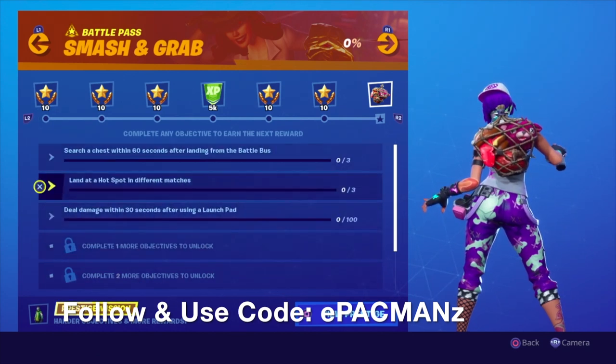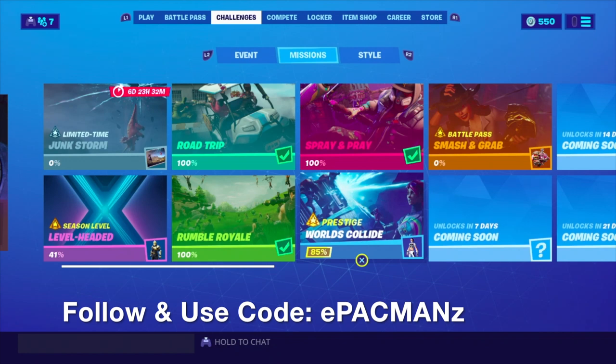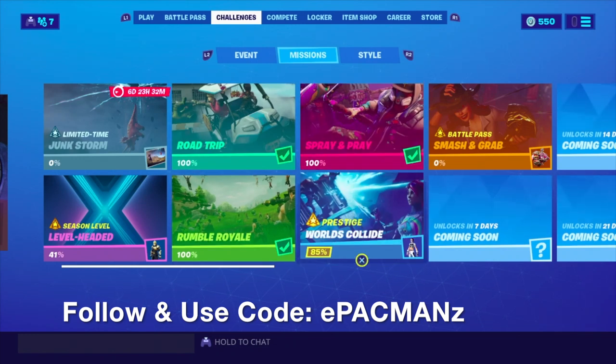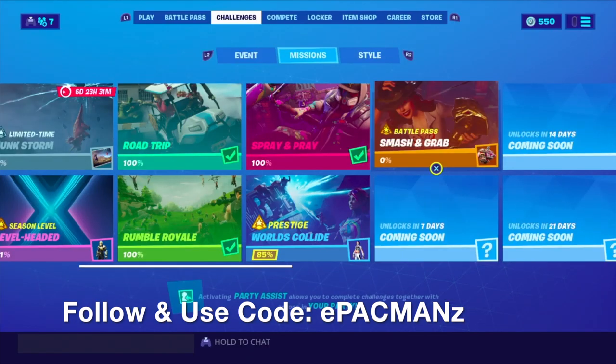Once we complete those three we'll unlock the rest of them. Here's the progress I've had so far - I finished the first three and prestiged as well. For the Worlds Collide prestige I just need to eliminate opponents at Paradise Palms or Fatal Fields - I just need one more elimination. Anyway, let's focus on Smash and Grab and get started.